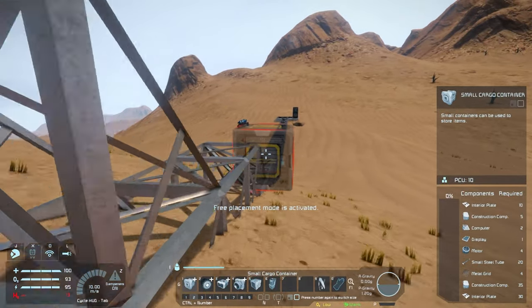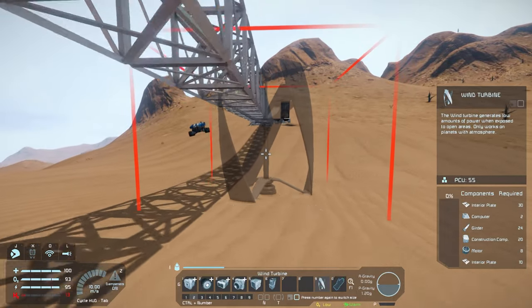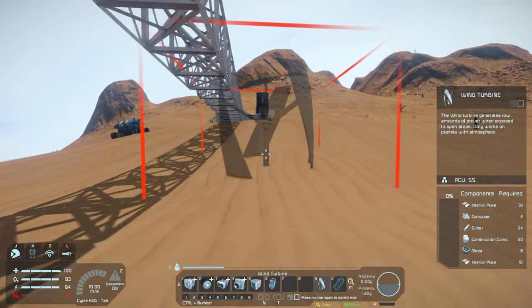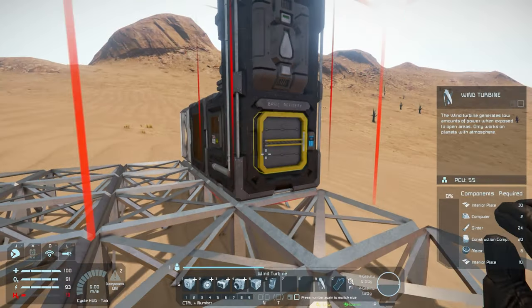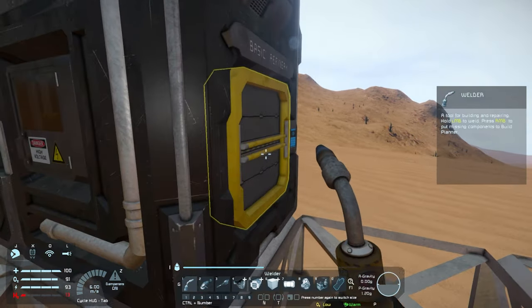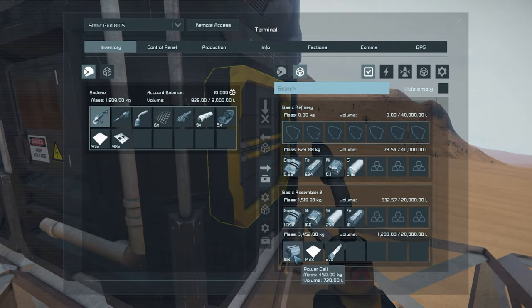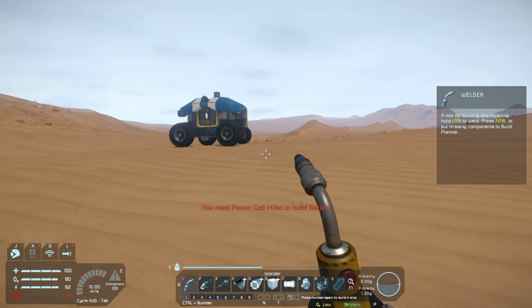We're going to need a lot of computers for those — actually only two computers. A lot of girders is what it was — girders, motors, interior plates, and construction components. And that should be good. When those things are ready we will be able to make that. How are we doing on those power cells? We got 18 more — okay, we're halfway there. Whoa, living on a prayer.